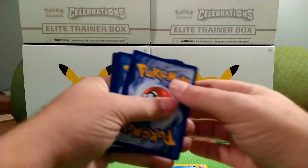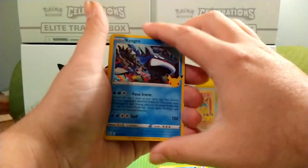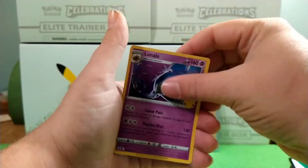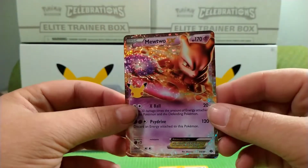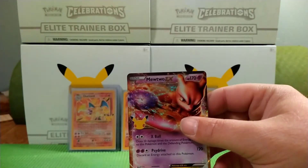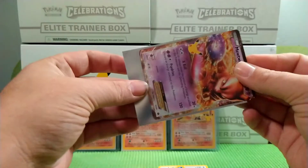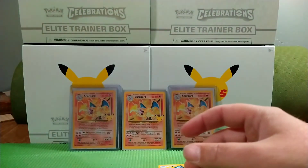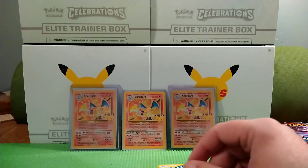Code card. We have a Kyogre, a Zekrom, a Lunala. And yes, guys — yes! I needed that one for the set, that's what's up. I did not have that one — that is awesome! I definitely needed that one.